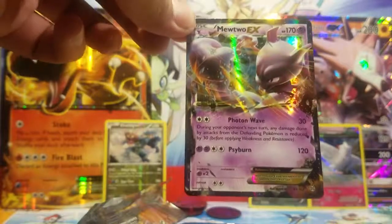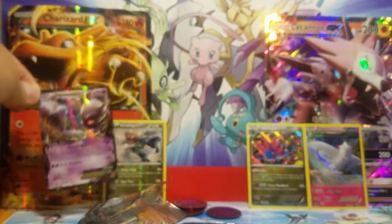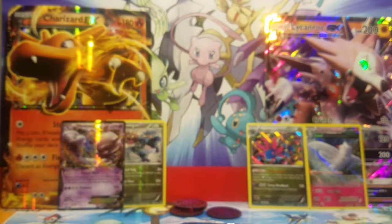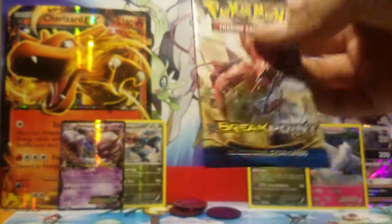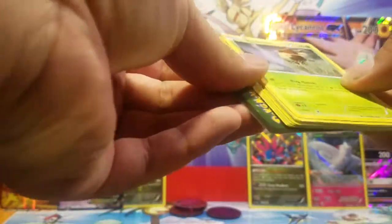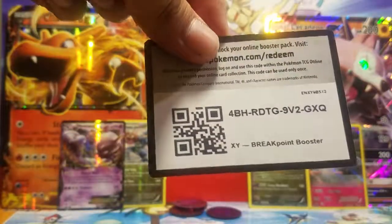Gold Star CCG has already pretty much won, but we have two more packs to open. Here we go — Breakpoint. This one is a little hard to get open. Here is your free code card.